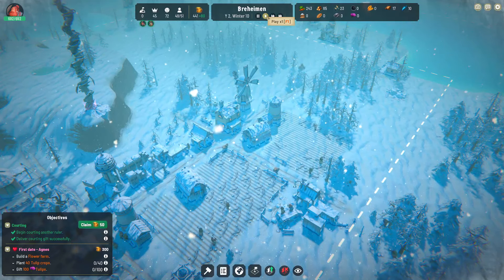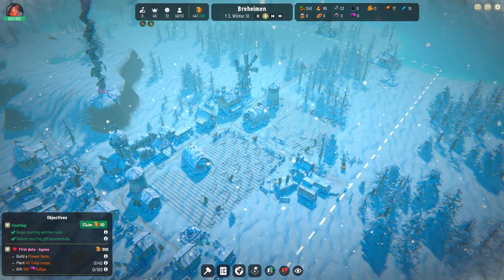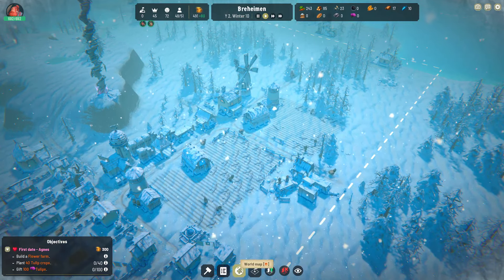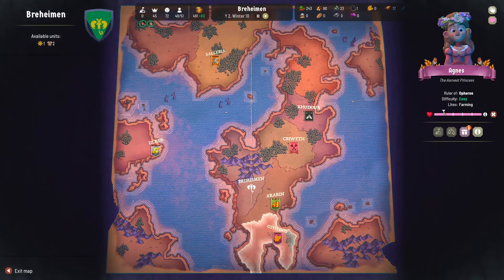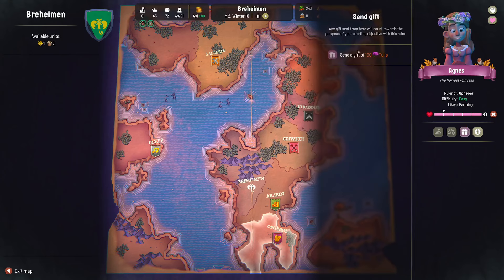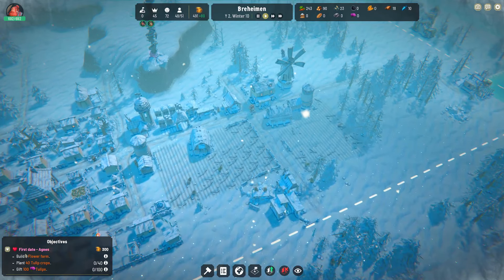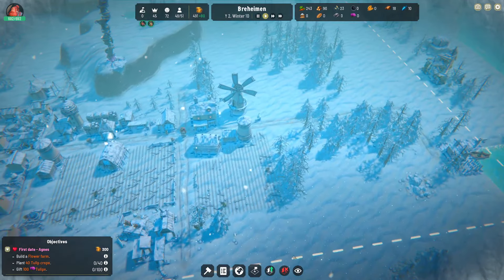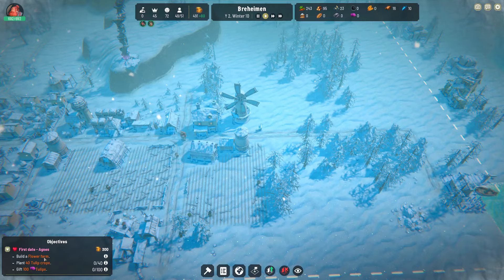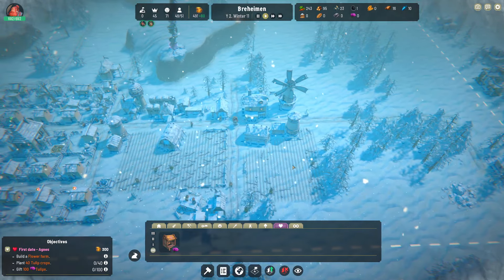Hello everybody and welcome back to another episode of Ben the Human Plays Fabledom. We have successfully courted Princess Agnes from the realm of Opharos. We are early on in the relationship. We could gift her some tulips — our next objective is to have a first date with Agnes: build a flower farm, plant tulip crops, and then gift her tulips. The problem is we don't have access to any kind of planting right now because it is winter.